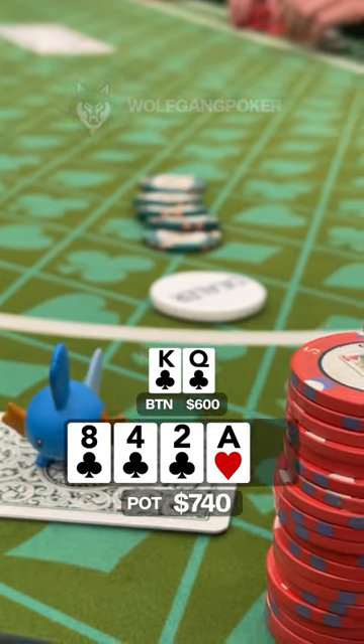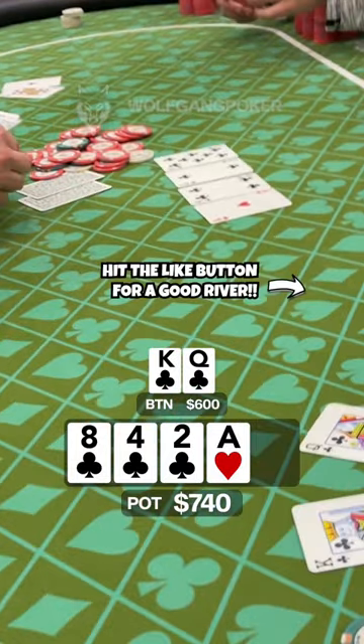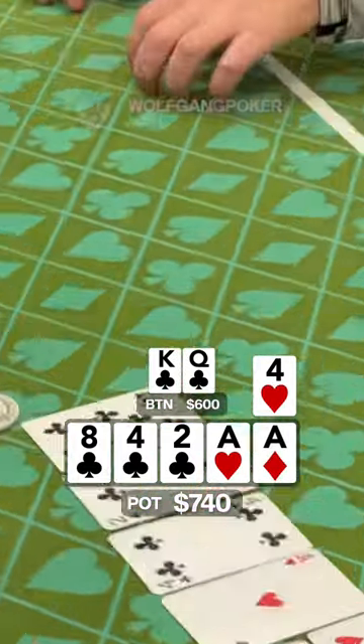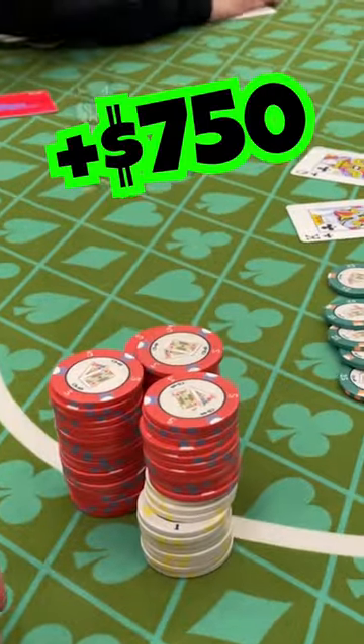Look at that — a $750 pot here at one-two. He does in fact show ace-queen offsuit with the ace of clubs, so he made top pair and has the nut flush draw. The first board comes clean and the second board gives him trips. But trips do not beat a flopped flush, and just like that, 750 more chips coming my way.